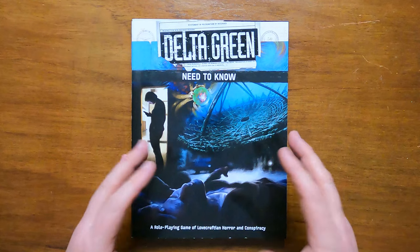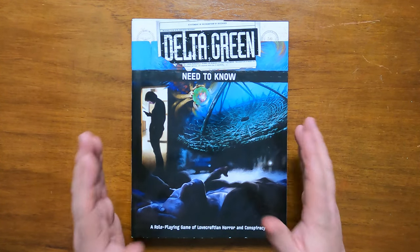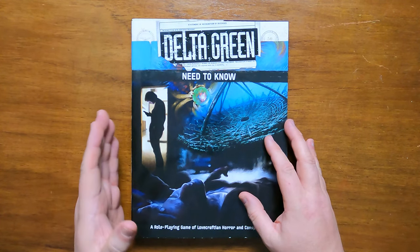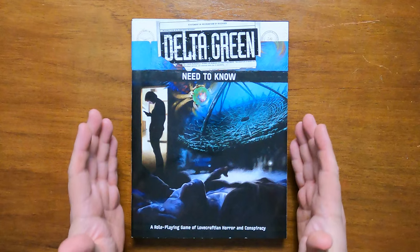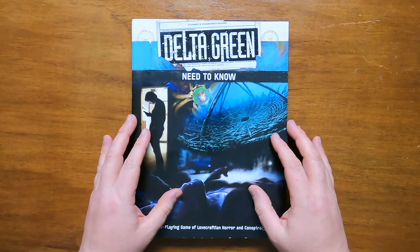First, a bit of history. Originally released in 2016 for the then brand new Delta Green the role-playing game, Need to Know is an award-winning starter rules set and scenario book that is available as a 48-page softback and a pay-what-you-want PDF. The Handler's Screen was included for the print version.